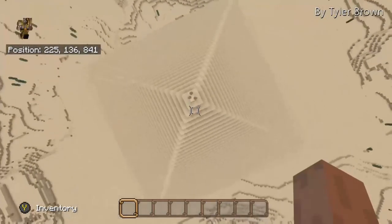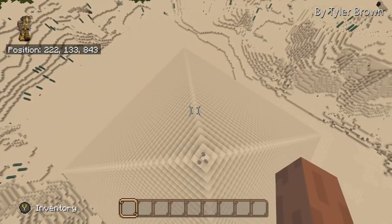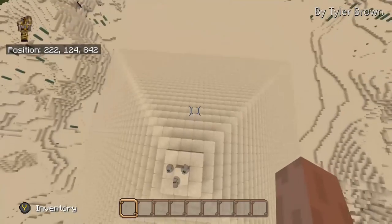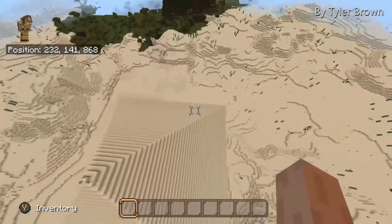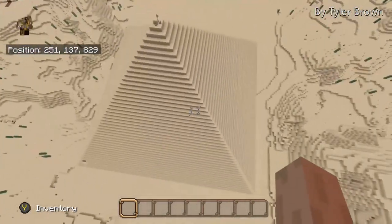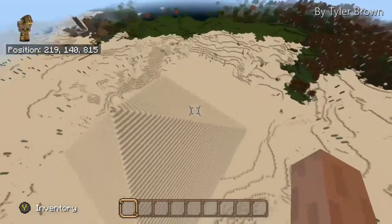Hello, this is Tyler Brown and this is my social studies project. This is the Pyramid of Giza I made — it's huge, you can tell this is like the real life one. The Pyramid of Giza is 480 feet tall, and today I'm going to be showing you the inside.